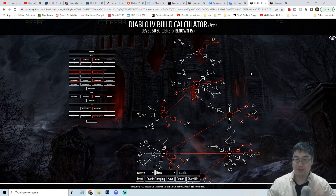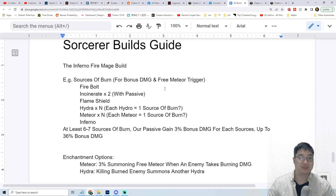Welcome everyone. Today we have another build guide for Diablo 4 and today we'll be looking at the sorcerer. In this video we'll be looking at the infernal fire mage or the burning mage for the sorcerer, and in this build we'll be looking at multiple sources of burn which will be giving us a tremendous boost in terms of damage for each instance of burn.